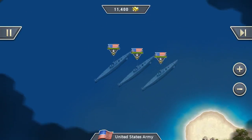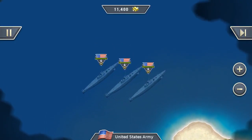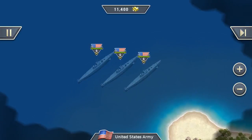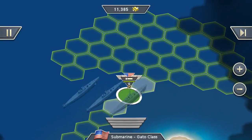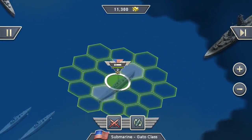I'm here in the Pass & Play multiplayer mode of Pacific Front. It's the 5th map and I'm pretty much playing against myself. So I have 3 submarines here and I'm going to move into enemy territory. I will use the silent run ability, so I'm pretty much covered.